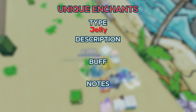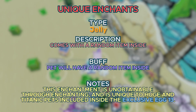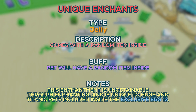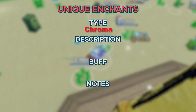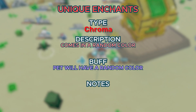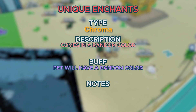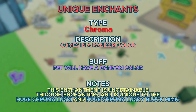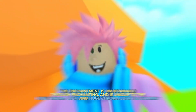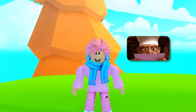The Evolved enchantment is completely unobtainable through enchanting but will always appear on Evolved pets that replace the Best Friend enchantment. The next enchantment is called Jelly, which comes with a random item inside — it's unobtainable through enchanting and the exact mechanics aren't fully known. Finally, we got Chroma, which gives your pet a random color. It doesn't provide any stat benefits, but it's great for flexing how good your pet looks. It's unique to the Huge Chroma Lucky and the Huge Chroma Lucky Block Mimic.